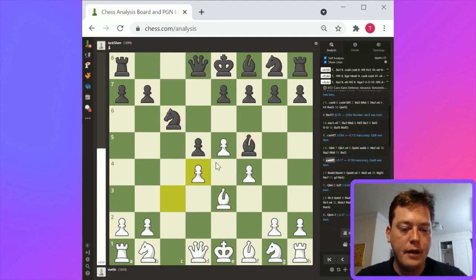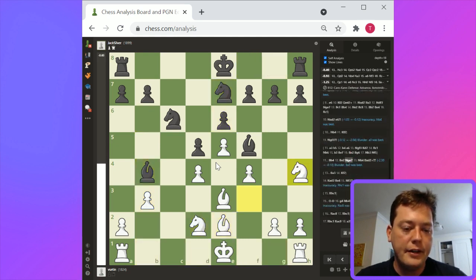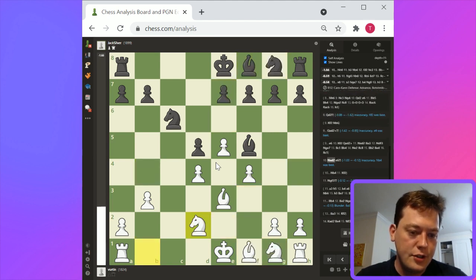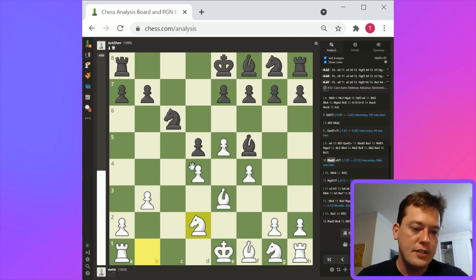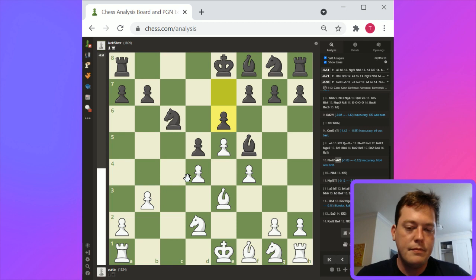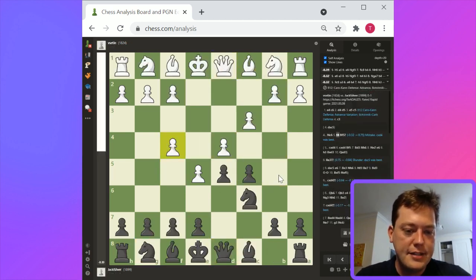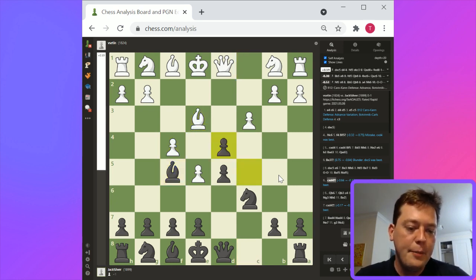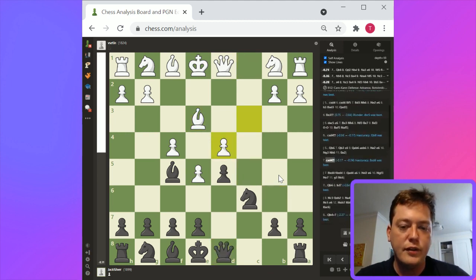So c3, f4, pawn takes, and then king takes — white's in pretty good shape. Or actually black is in pretty good shape. I like the way this is playing out for white — I'm surprised the eval isn't more generous. Knight to b4 is kind of a problem with rook to c2, but a3 is probably the best play. E6 is somewhat passive — I would have played knight to b4. Actually, we're playing from black's perspective. So c3 as opposed to pawn takes c5 I think is better for white.